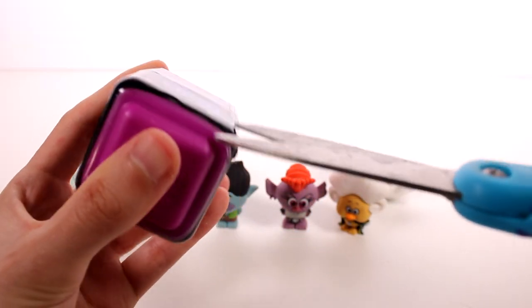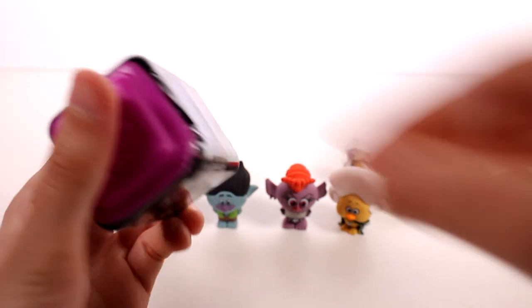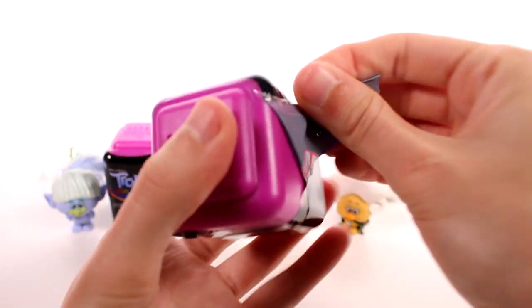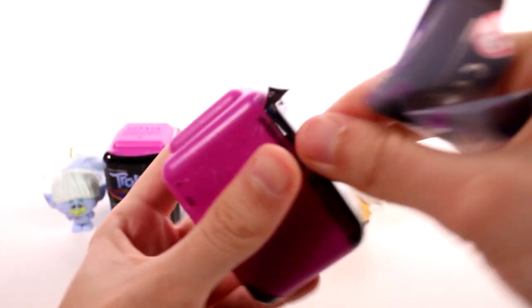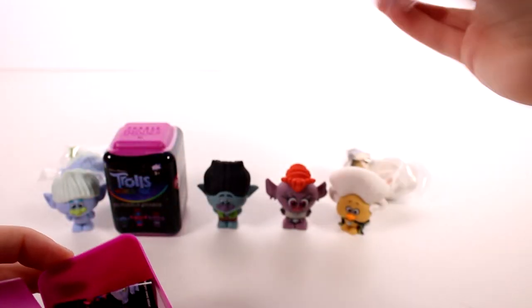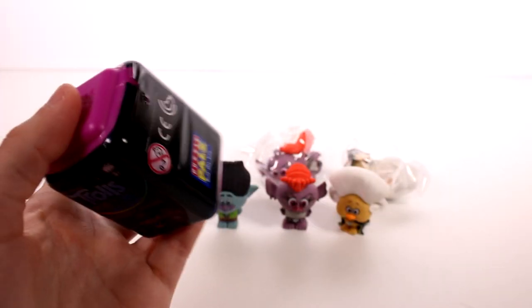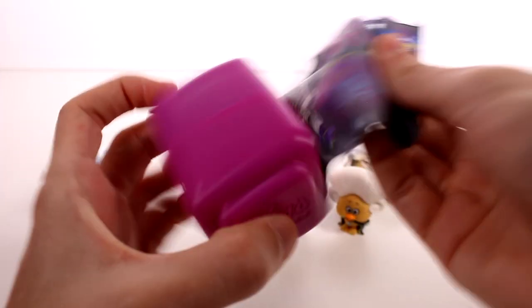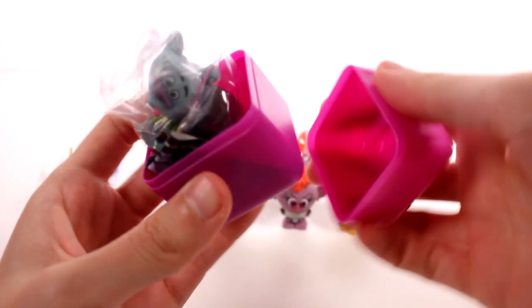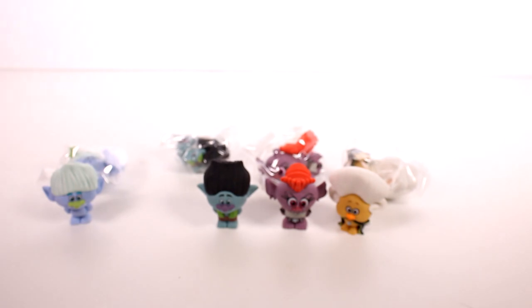So these two will have to be brand new or we won't get the full set, because we're still missing Poppy and the limited edition character. And we got a Queen Barb — okay, so we're not going to get all of them, but that's okay. At least we'll get close. Let's see if we can get at least one more new one for the final. And we got a duplicate Branch. So we're still missing Poppy and the limited edition character.